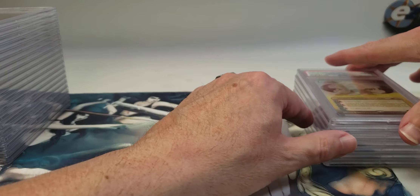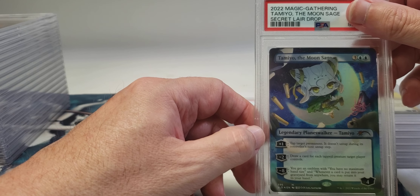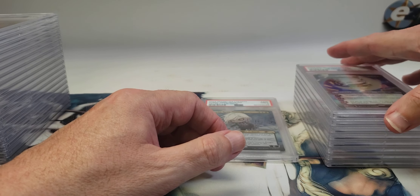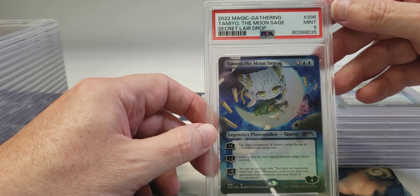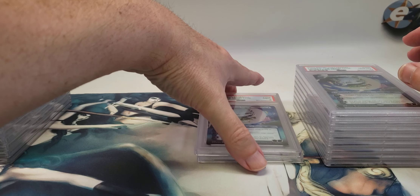Here's another new one — Tamiyo, the Moon Sage. This one got a 10. Second Tamiyo — this one got a nine, so that's our second nine.